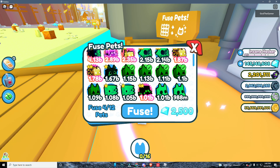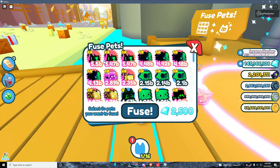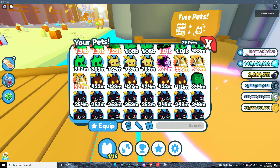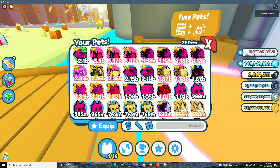1, 2, 3 — we're trying rainbow pumpkins right now. 5. We got a Cyber Dominus! But yeah, that's basically the fusion method, guys.